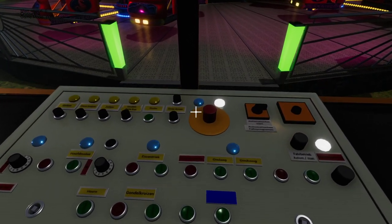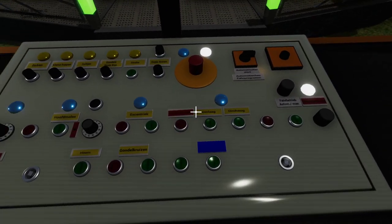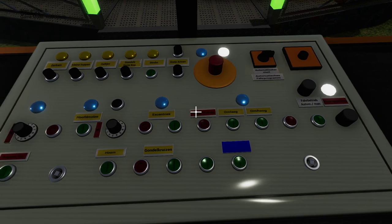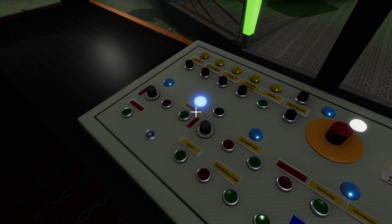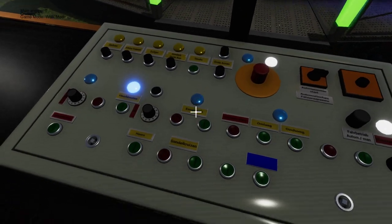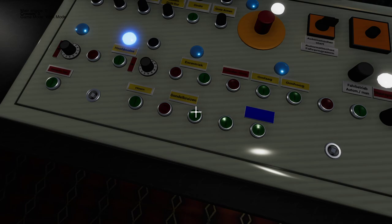Let's get down a bit. This is the whole control panel. One of the key features is turning on the head engine, and we also need the crosses.